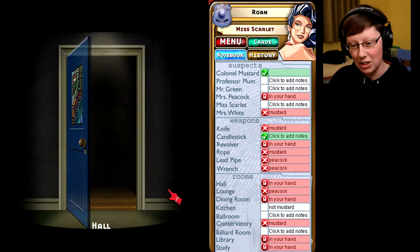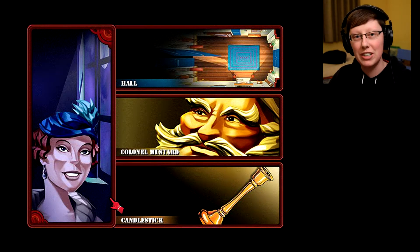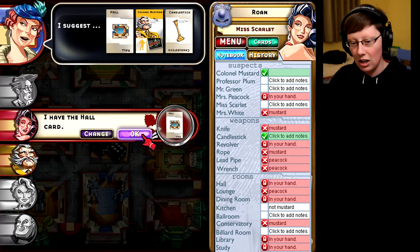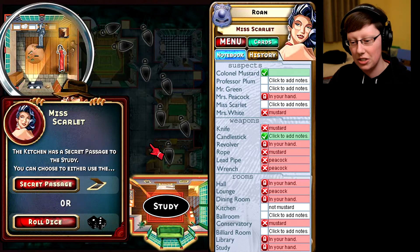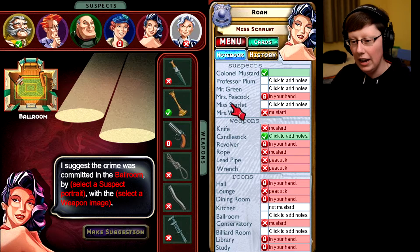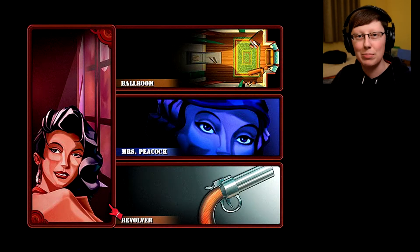That was a good batch of deduction right there. Is it going to be enough to beat these computers though? I'm kind of surprised one of them hasn't— uh oh! Oh my god, I was just about to say I'm surprised one of these computers hasn't already tried to make an accusation, and Peacock might do that at the end of this turn, because I know Mustard and Candlestick are correct. I'm going to have to show Hall. Peacock, please don't beat me to this. I was just starting to feel smart. But okay — Peacock is apparently very close as well, and she just figured out it was Mustard and perhaps Candlestick too. So I'm going to throw them off and guess with cards in my hand, like Peacock and Revolver, so they don't know that I know it's Mustard and Candlestick.